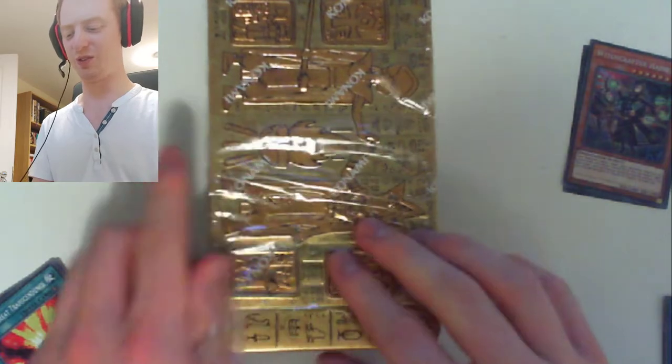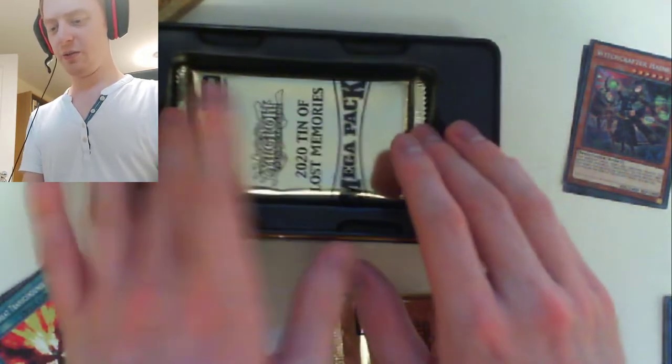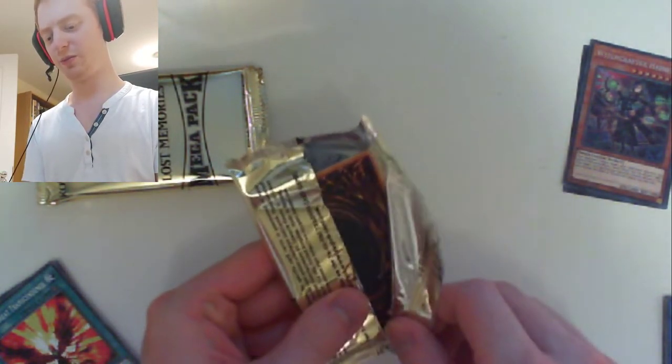And then we'll get into the second box of the day, ladies and gentlemen. Watch — we'll just get exactly the same cards all three times. Here we go — we found it, the Lost Memories of Egypt tin. A few moments later — alright, may as well open this one first. Do you reckon we'll get any more of those promo cards? Do you reckon we'll get the same, or do we get the third promo?